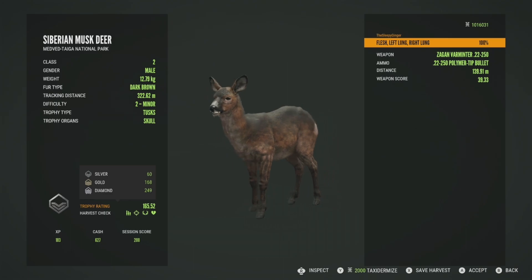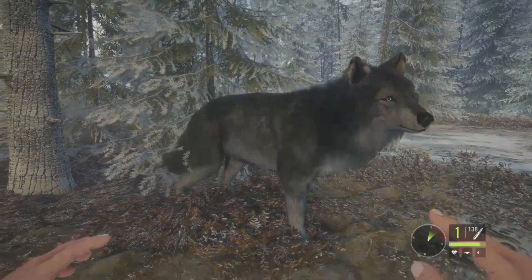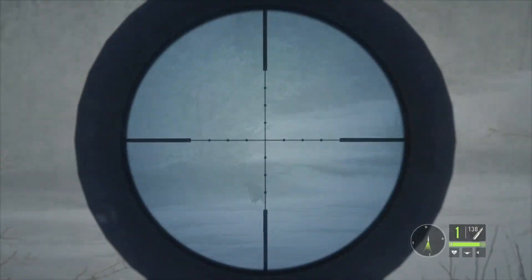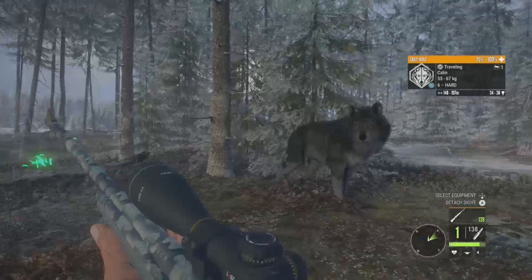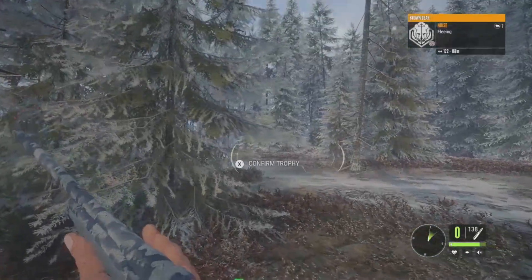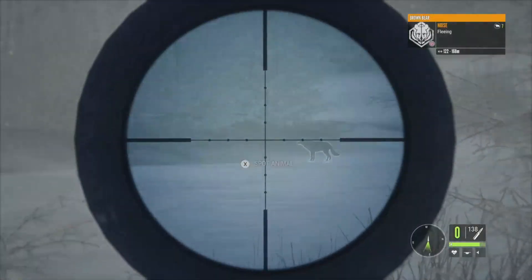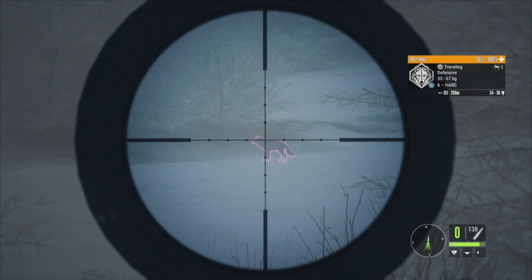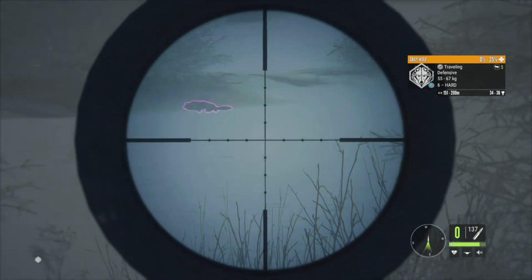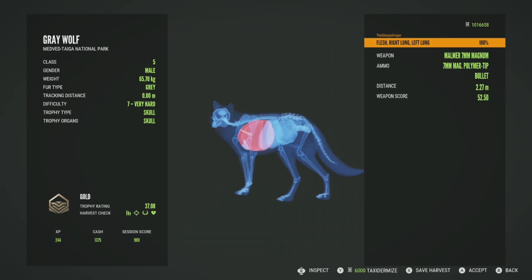One of the cool things about the wolves glitching out is you can get some really cool screenshots. We have a level seven right here, all glitched out at 36 to 38 on his estimates, and there's actually a level six over here too. Let's take this guy — he's going nowhere. We do have a brown bear fleeing over there, didn't realize they were there. This one is going defensive so we'll take him as well, then reload. Getting him picked up: level seven gold at 37.08, right lung and left lung, at two meters.